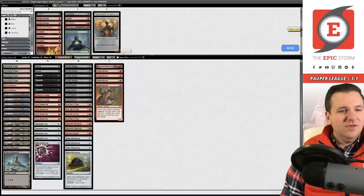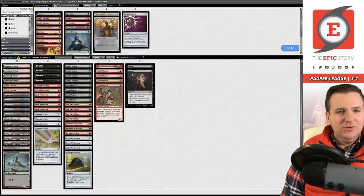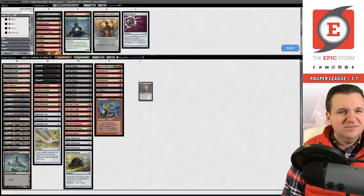We're boarding out the Spellbomb — not great against Walls. I'm not sure how good Duress is either, so we bring in Cast Down for sure. Maybe the Abrade is better than Duress, I'm not positive. Let's try Sparksmith too — probably won't matter but you never know.